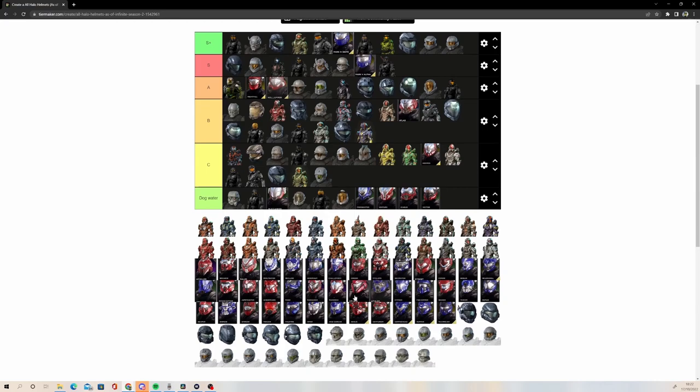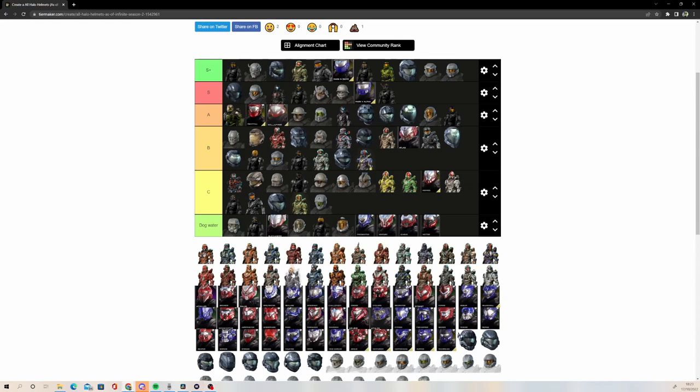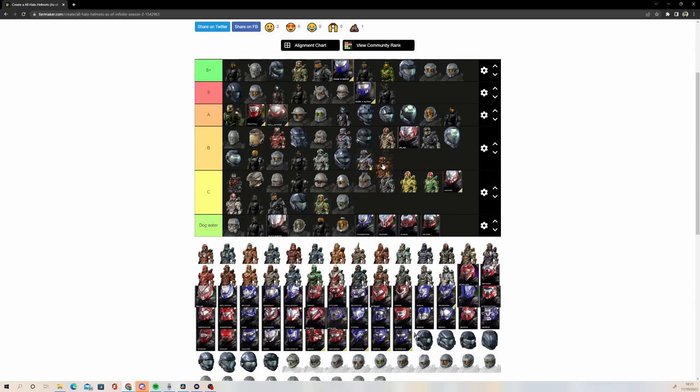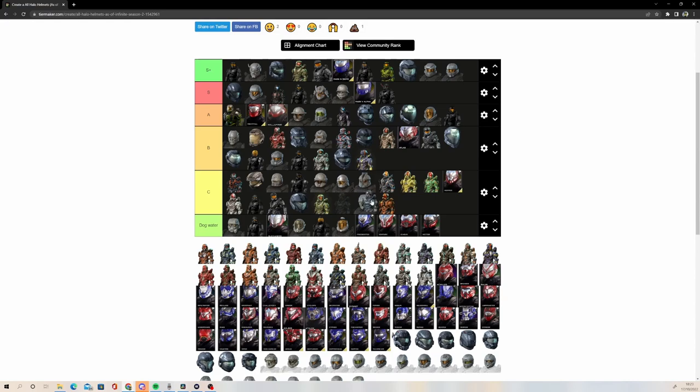Halo 4 and 5 Scout — the one that Palmer uses — going to go C tier, low C tier. I'm now looking at this and realized I got my versions of Rogue mixed up. I think this one is Halo 4 Rogue and I probably had some people that are now angry at me in the comments. This one is going to go in the same place because I think it's very good too. They're very similar helmets. Can't remember the name of that one though. Scanner — also kind of similar to Scout, but it's a little bit better. Still C tier, but a little bit better. I think Scanner is an okay-ish helmet.